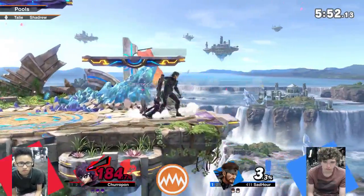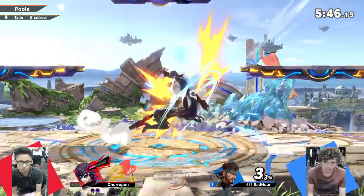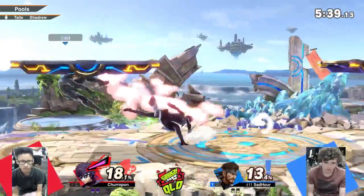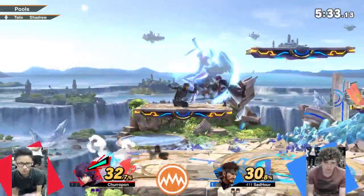That's a true combo — very hypersense, isn't it? It just gets faster the higher the percent. From 164%, it becomes a true combo. Pretty decent. Also, Snake's dash attack is very good — he's getting mileage out of his setups since Churupon keeps shielding on the platforms.